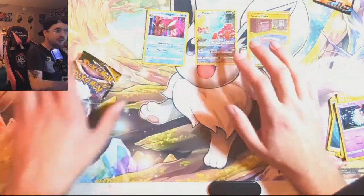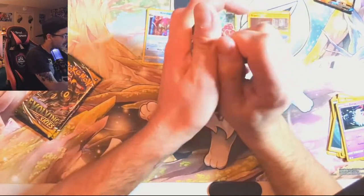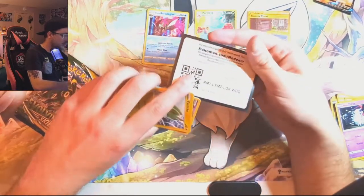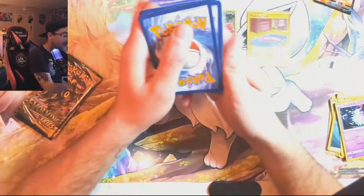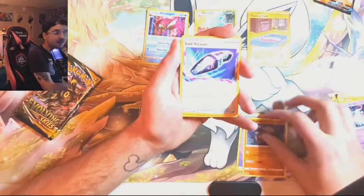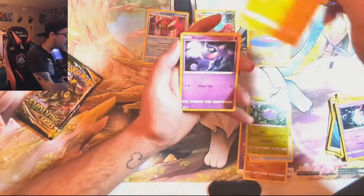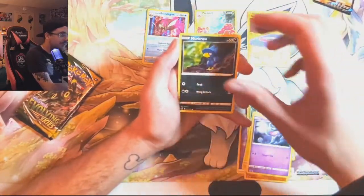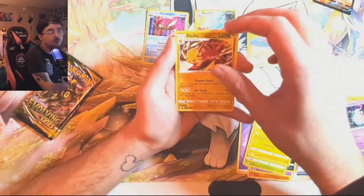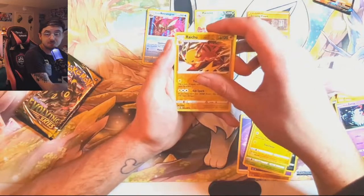We're going to try to showcase all of these beautiful hits as we get into the second Lost Origin pack. When I heard that these tins had some Evolving Skies, I almost lost it. Evolving Skies is such a good set — I don't even care that it's a reprint. I just love opening it up. So hopefully we can get that Moonbreon. We got three tins, six packs. Let's see. And nothing out of that pack, that's alright.